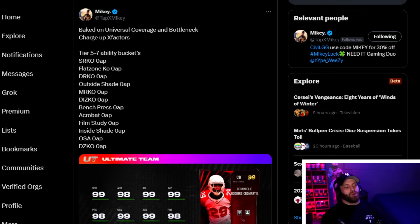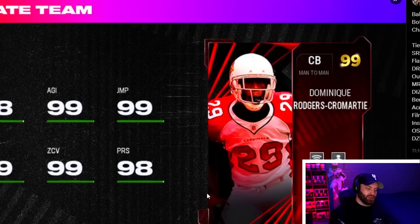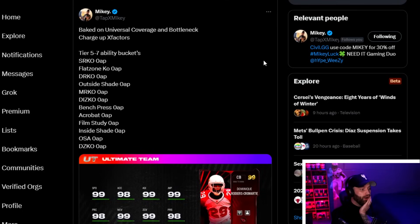At number 1, the new DRC — Darrelle Revis Card — coming out. EA knows what they're doing with this one. His built-in abilities are Universal and Bottleneck; with just that he's arguably corner one in the game. On top of that he gets three zero APs — Bench Press obviously, and maybe Film Study or Acrobat. The only negative is he doesn't get a tackling ability like Secure Tackler, but he's basically Darrelle Revis and Charvarius Ward combined but way bigger at six-foot-two. The only issue is he goes into the Rookie Premier set, so hopefully he's not too expensive.